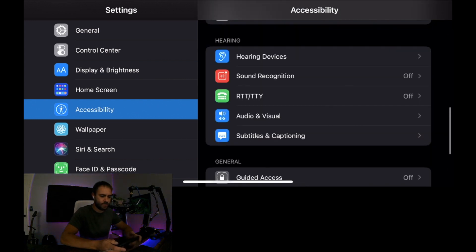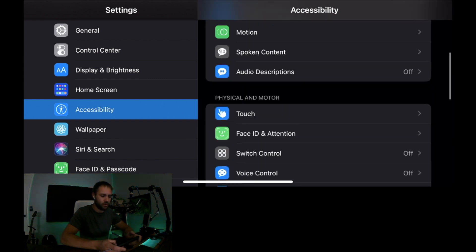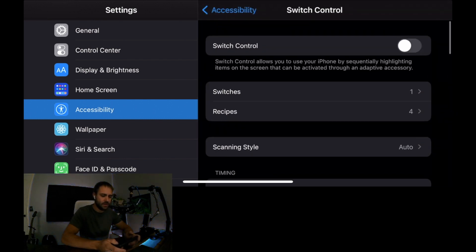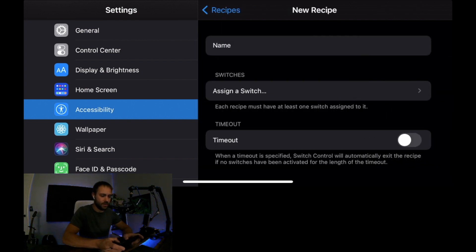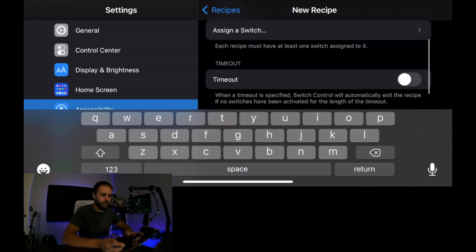Switch Control is the thing that allows you to automate all of this. Go to Switch Control and click on it. You'll see Recipes — recipes are what you're going to create in order to do this. As you can tell, I have one called 'Swaga' and that's the one I was using. You're going to want to create a new recipe and name it whatever you want.